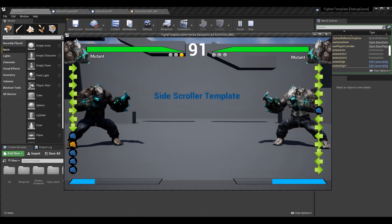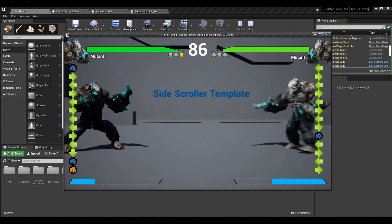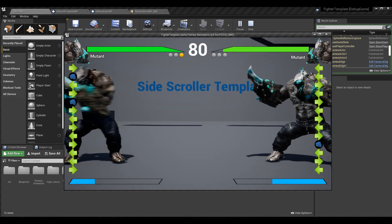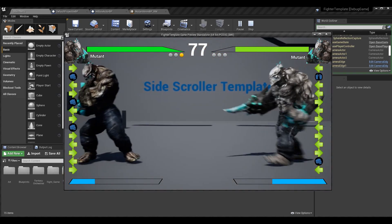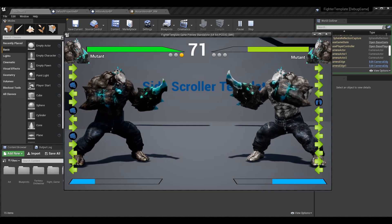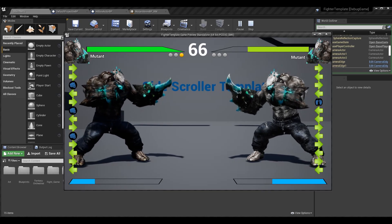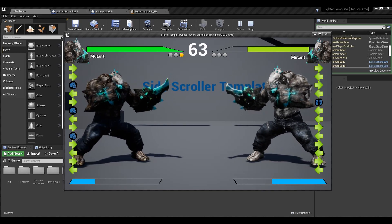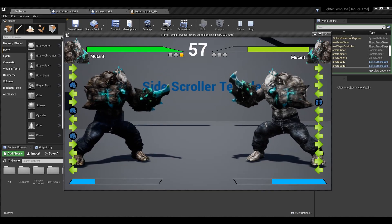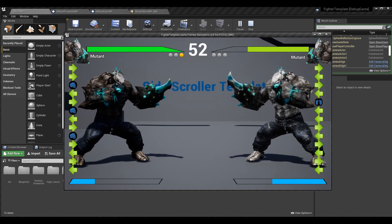Another thing we're going over is handling hitbox collisions on projectiles and how we can adjust them to make them better. Right now there's basically a hitbox that attaches to a projectile and if it hits the opponent, it deals damage. That's fine, but we had no way to actually block it — it did not have a proximity hitbox. So if you wanted to block it, blocking would reduce your damage, but you couldn't just back away from a projectile. We're going to be covering that today, and also covering how to change the location of the hitbox in relationship to the projectile.